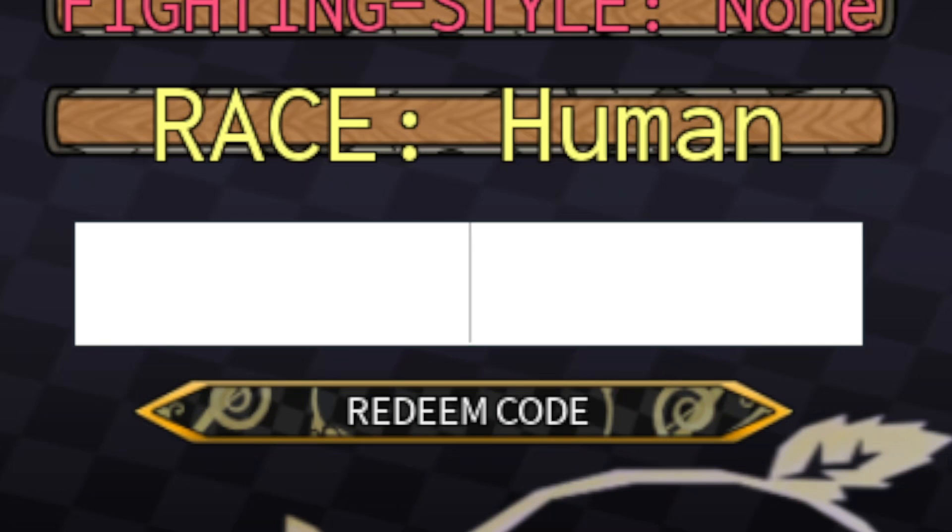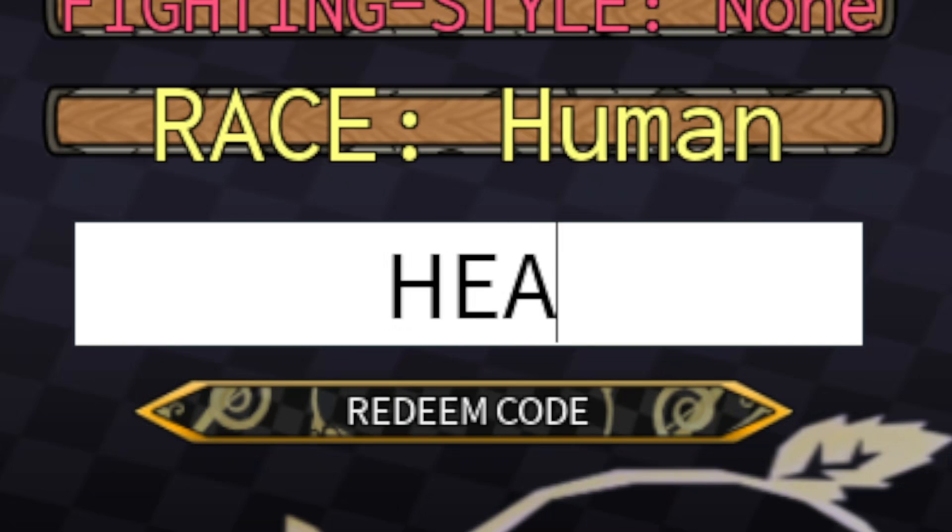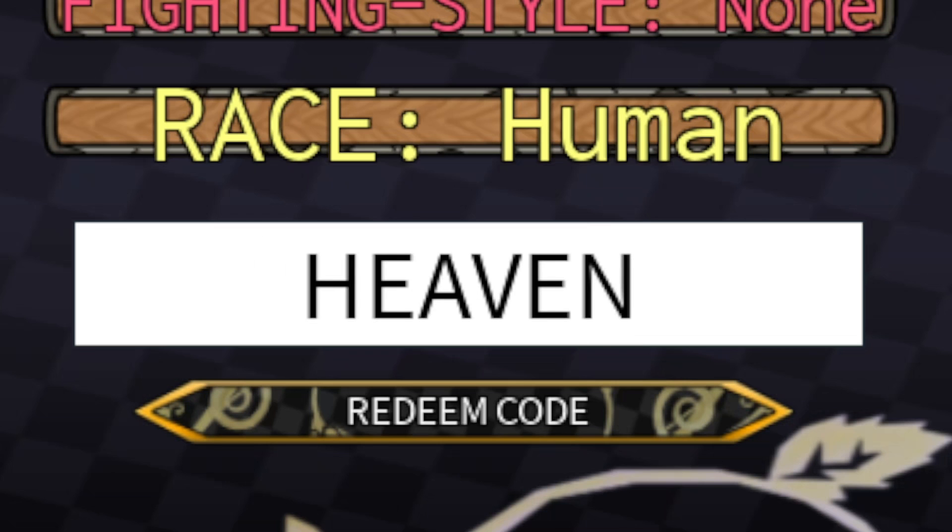The last code in Your Bizarre Adventure is all caps: H-E-A-V-E-N — Heaven. Go ahead and use this code to redeem two lucky arrows.